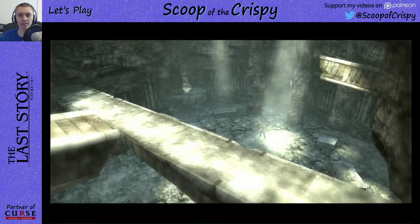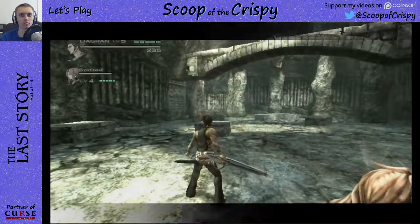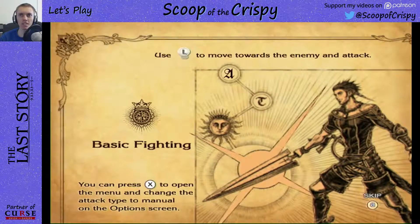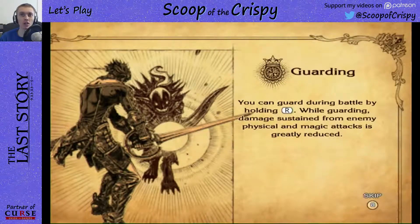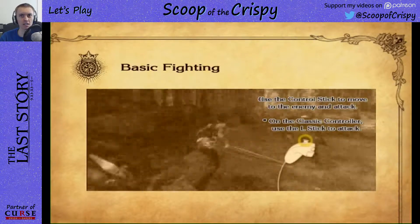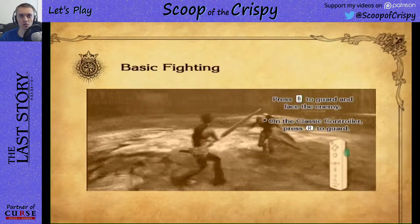It just starts out all action-packed — action adventure time. Basic fighting: use L to move towards the enemy and attack. Press X to open the menu and change the attack type to manual on the options screen. Oh right, this game automatically attacks. You can guard with R while guarding — damage sustained from enemy physical attacks is greatly reduced. Z to lock on — okay, that's good.